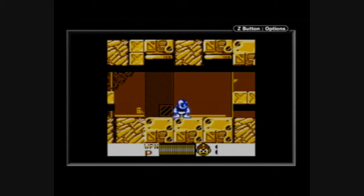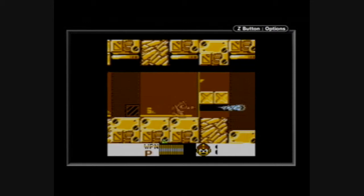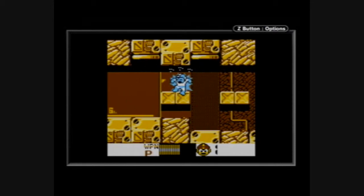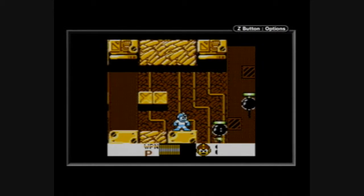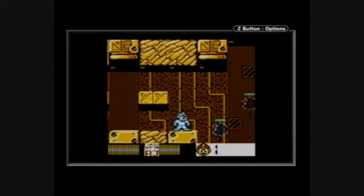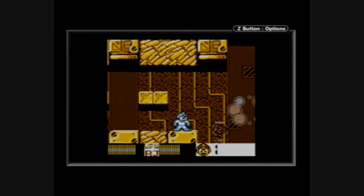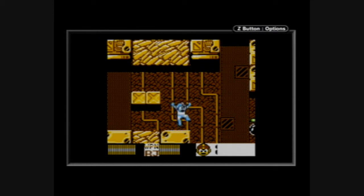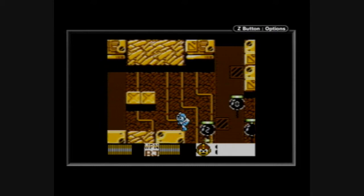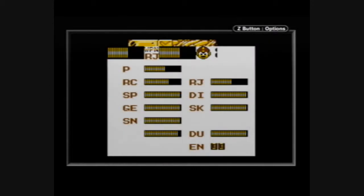Hold on a second. Did those things just reappear? I have no idea how to get through this situation. Apparently you just rush through. Let me try this — you trigger the bomb and it disappears, and it reappears, right? So I need to use Rush Jet to trigger that bomb right there. That doesn't seem to work. And then use Rush Jet again. That's how you get out of that area.